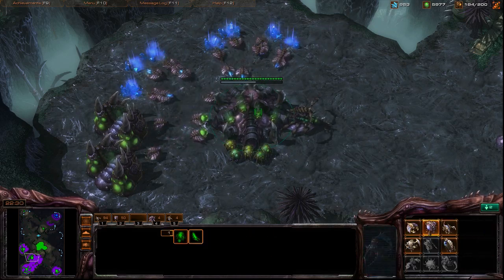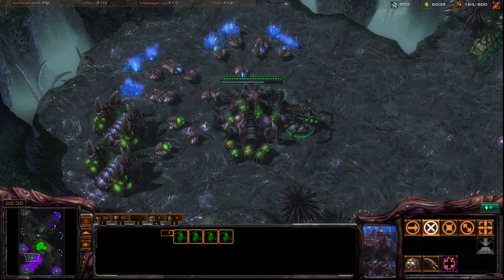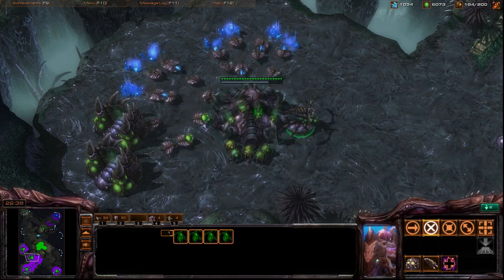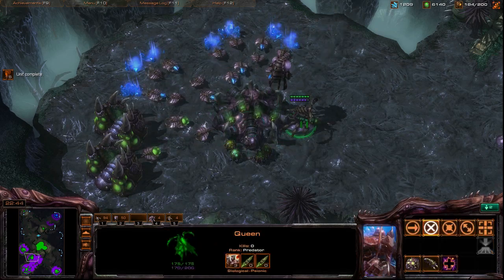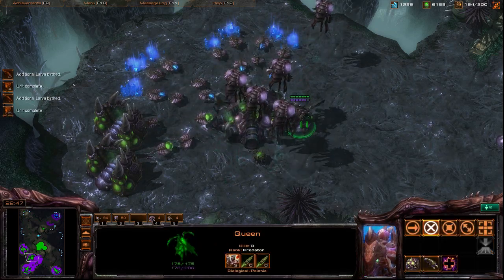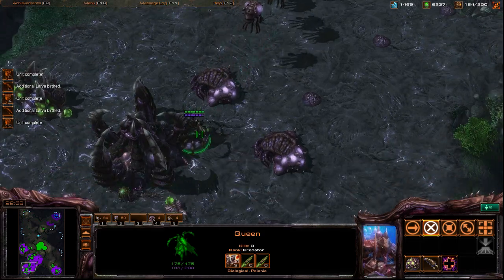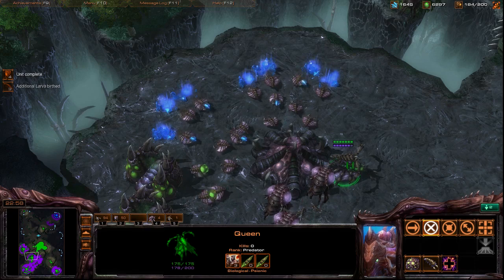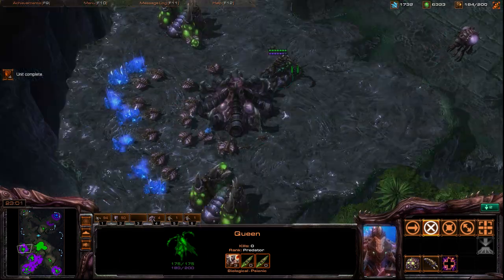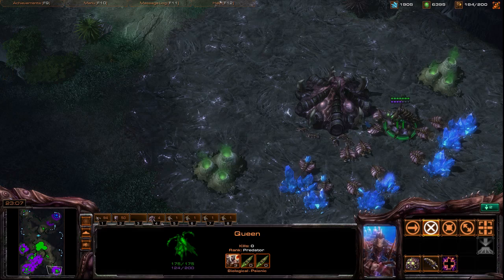And that's essentially all you need to do. Now I was going to show you how Rhett does it. Rhett will actually have his main queen keybound to 5 only, his expand queen at 6, control group 7, and control group 8. That's a big stretch across the keyboard.